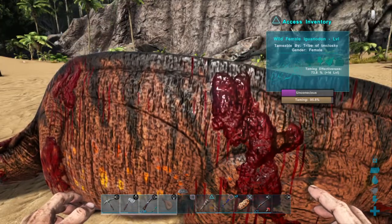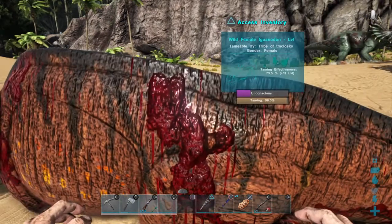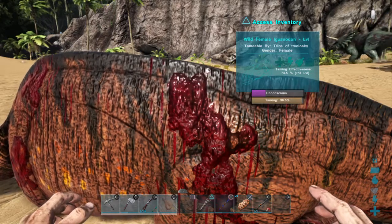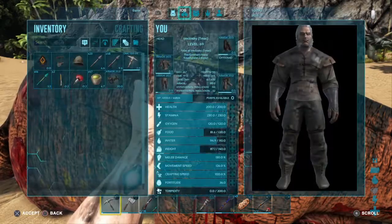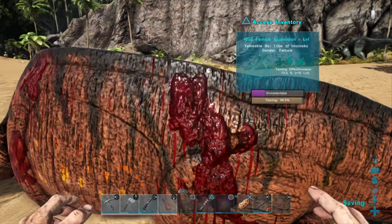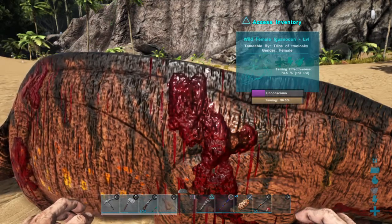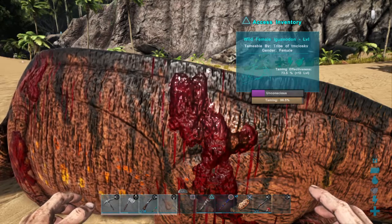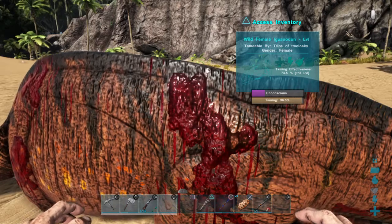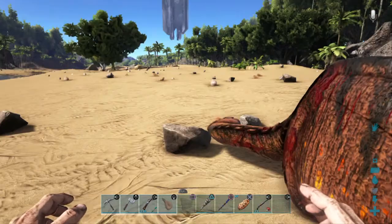It's one of the new dinosaurs for the new update. As you can see, it's almost tamed. It took probably about 30 to 40 minutes to tame this thing so far. While I was waiting, I did make a saddle fort. So as soon as it tames, we'll be able to ride it and see how fast this thing is. Also, this is a level 38 right now. I'll get an effective rate of plus 13, so it will be level 51 when it's tamed.